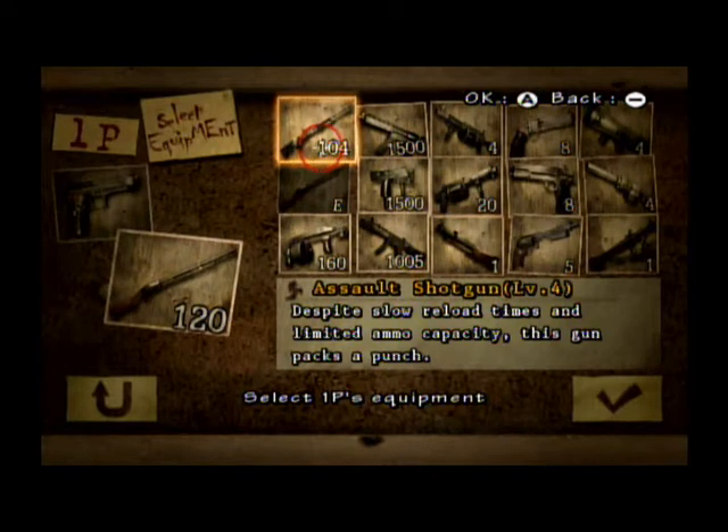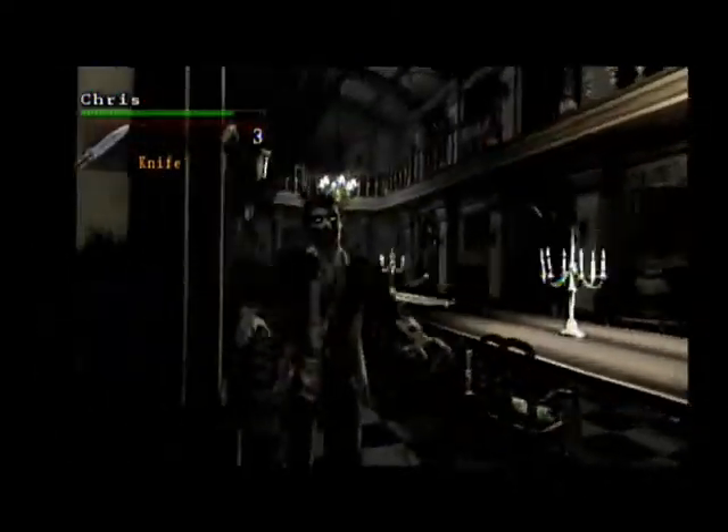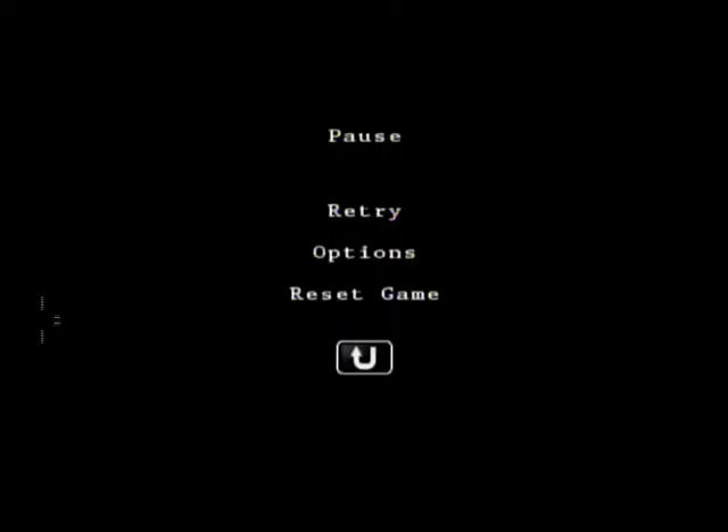Let's get on with the weapons review. I will start with the weapons that you always have, which are the knife and grenades. Here's how you use the knife — you just have to hold A on the remote and move it like a knife slashing motion. You usually use it if zombies get up close and personal, or if flying enemies are coming at you, like crows and bats.